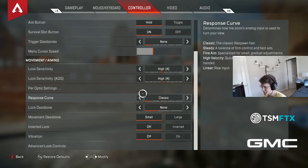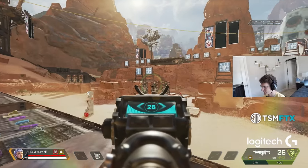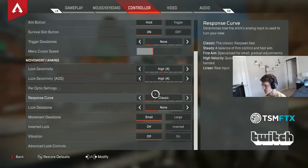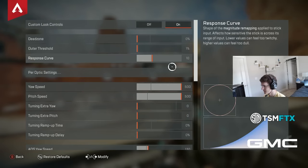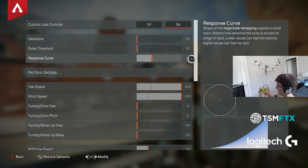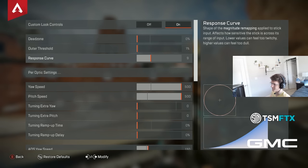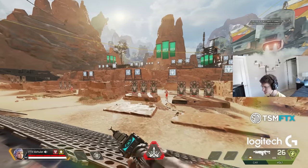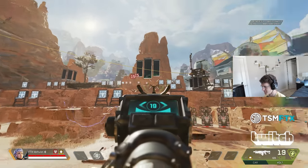Apex wasn't stupid when designing their classic response curve — they made it with the highest margin of error possible for tracking or flicking to targets. Classic uses a 10 response curve, meaning the inner radius of your thumbstick is very slow, but as you push further out it gets faster and faster exponentially. So you have a really good range of motion — really precise movements — but you can also be very quick.